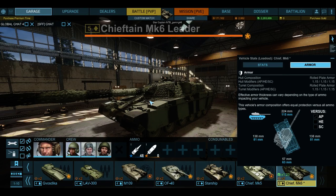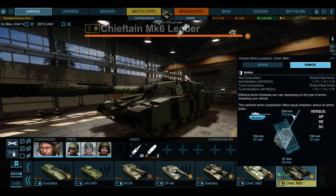Let's get the armor here. For AP, angled it's 115, 81, 63, 81. Turret armor is in the 200s to 400s.